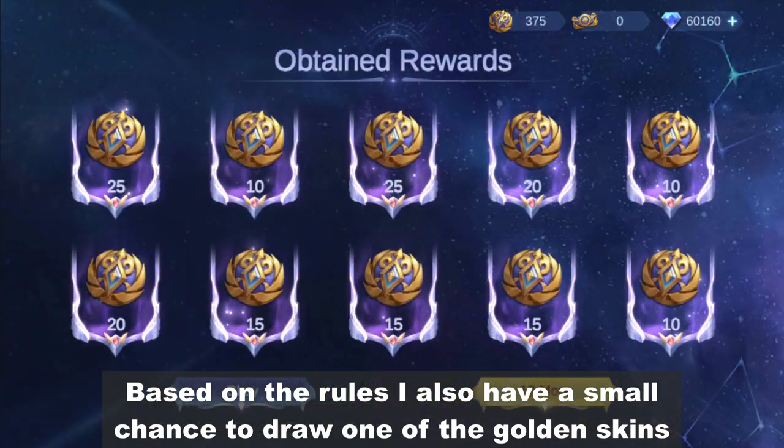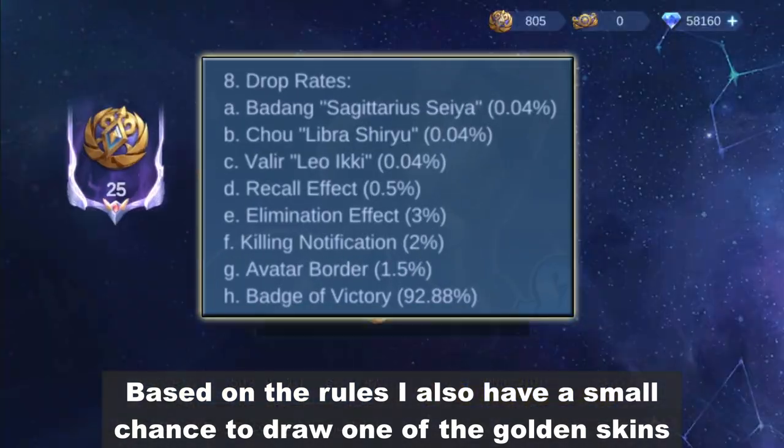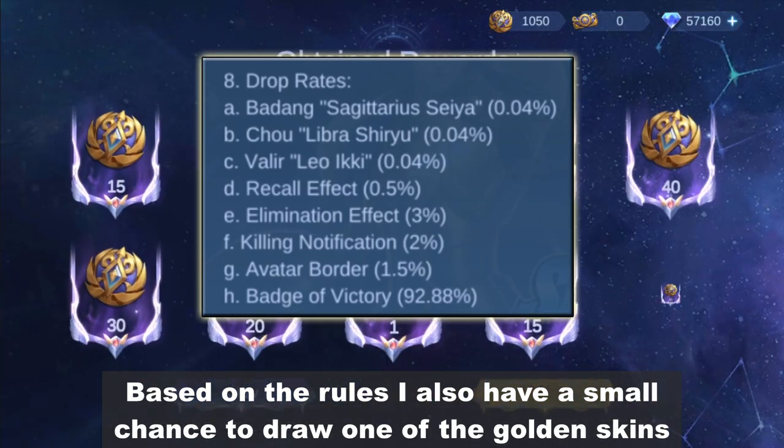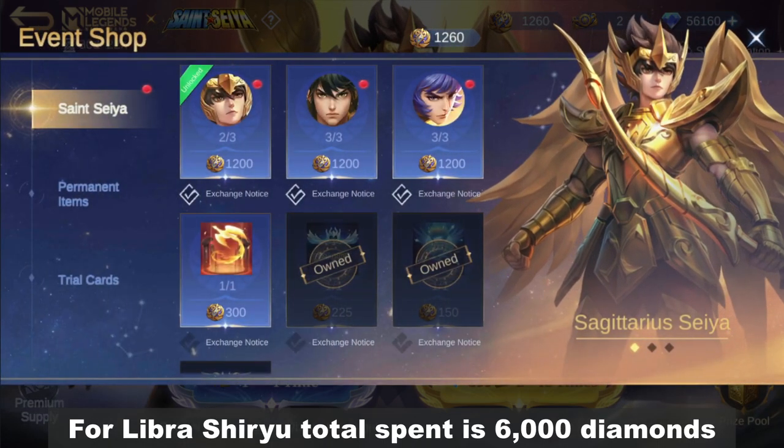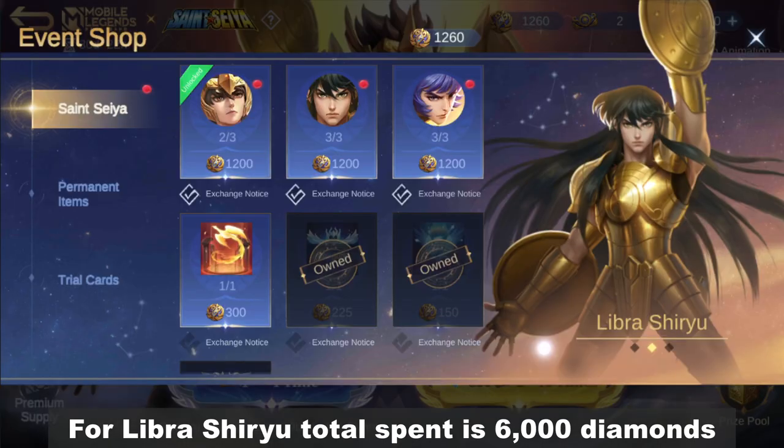Based on the rules, I also have a small chance to draw one of the golden skins, but it's a bit small though. And there you go — for Libra Shiryu, total spent is 6,000 diamonds.